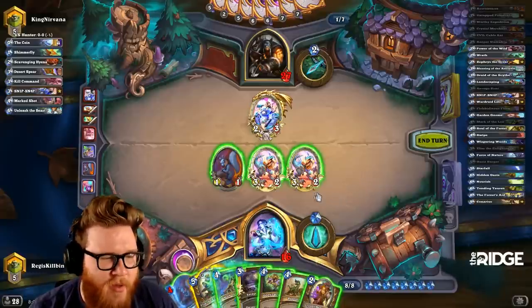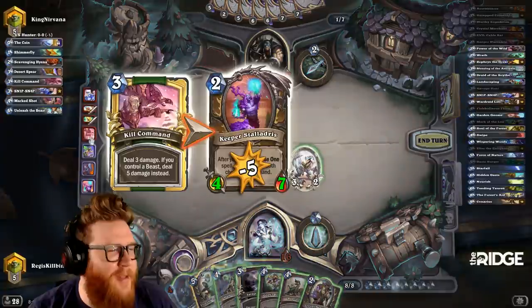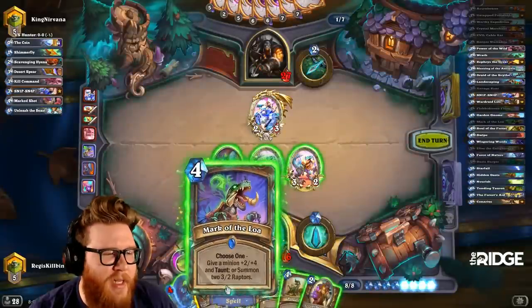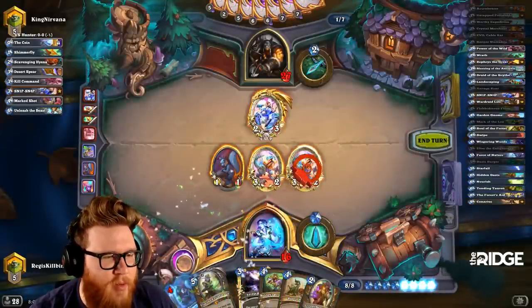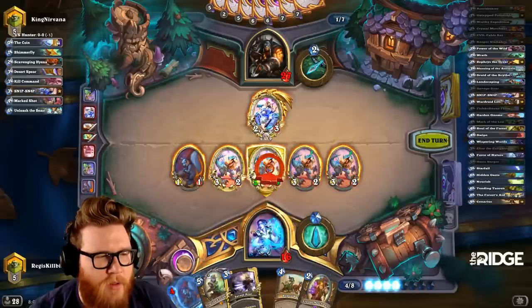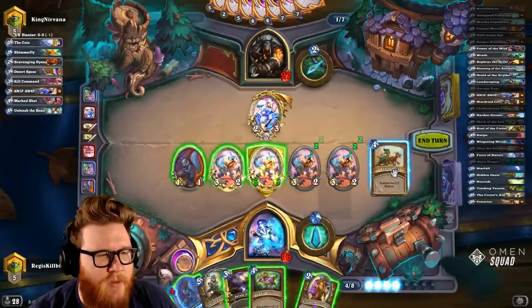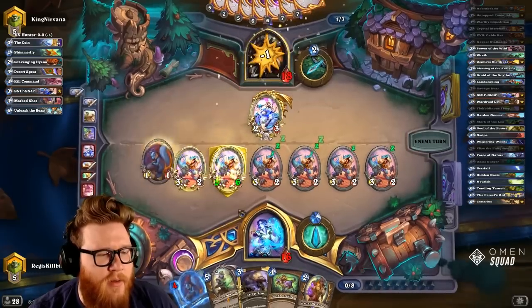Maybe I should have buffed the other dude — I didn't actually dream that Stellagris would die there, I thought we were going to get to utilize it again. So I'm a little sad, but not really too sad. Does this guy run Unleash the Hounds? We're setting up for a pretty good Savage Roar soon — let's just go wide and hit face. I think we're just going to win here in a moment.